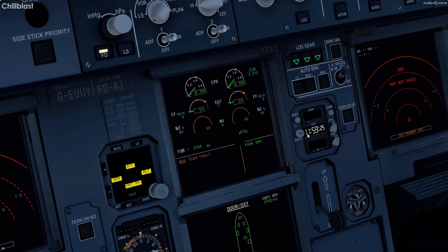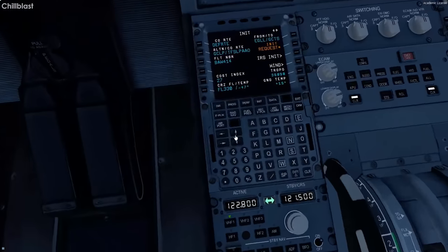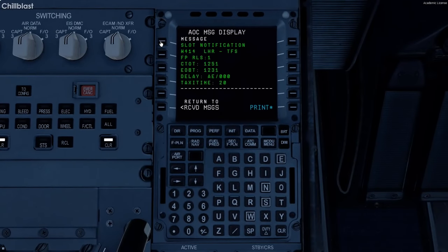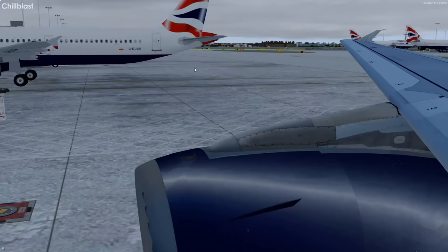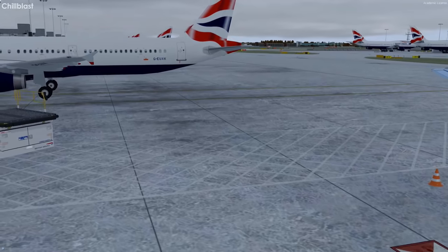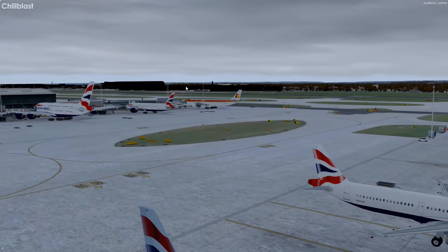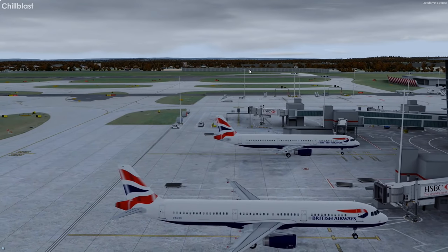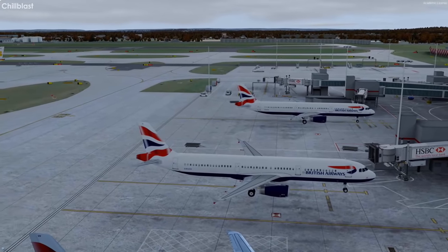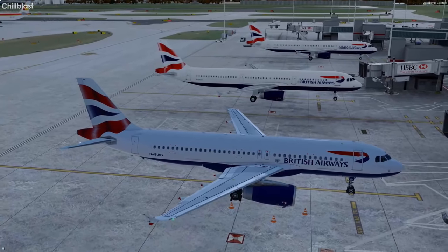The current time is almost 12 Zulu in the sim — basically midday. We've got a company message: load sheet, or just a normal message. Slot time is 20 minutes, expecting delay off the blocks at 12:30, so half an hour off the blocks apparently. There are a lot of AI aircraft. I'm not on VATSIM — I don't do VATSIM with full flight videos — but if you really want VATSIM, post in the comments.